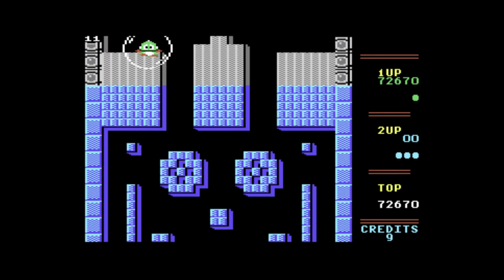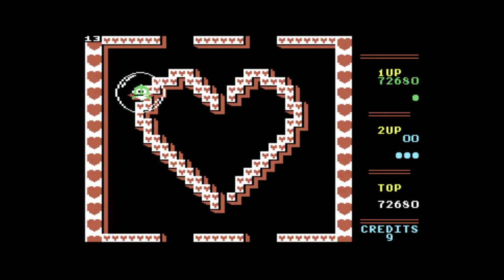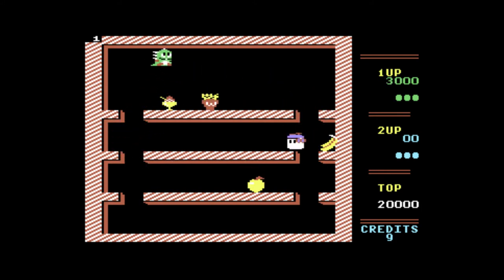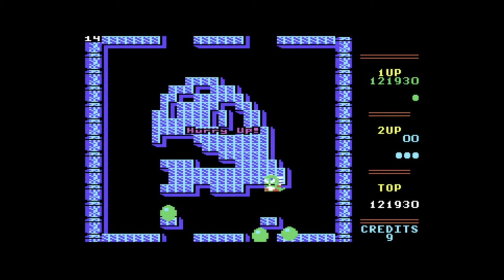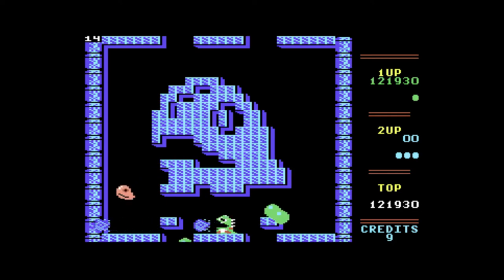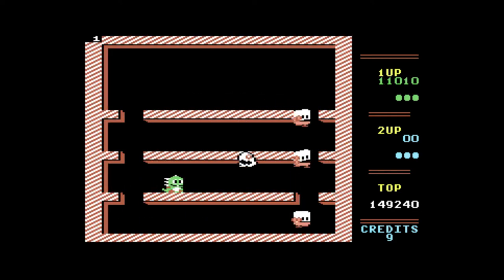You can help each other by jumping off each other's bubbles, and the credit glitch that prevents you from using continues isn't a problem as long as you don't both want lives at the same time. Take too long to clear a screen and the enemies will become angry, change colour, and move much faster. Take longer still and the Baron himself appears, slowly chasing you across the screen, immune to your bubbles.